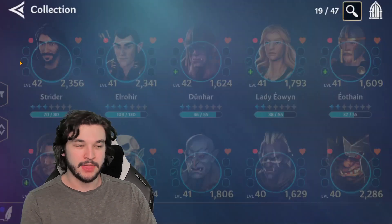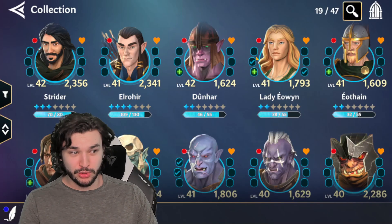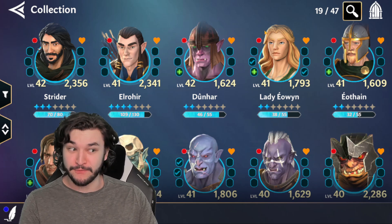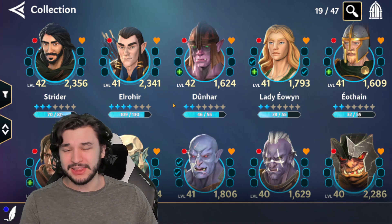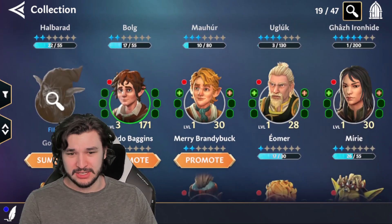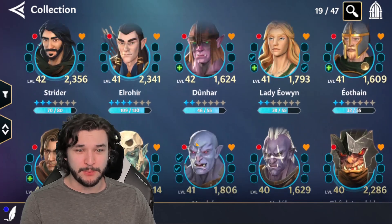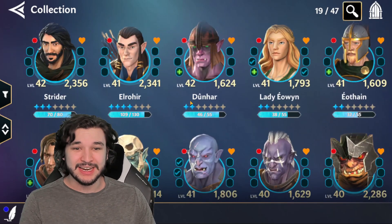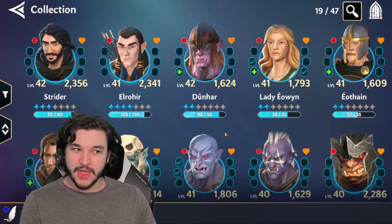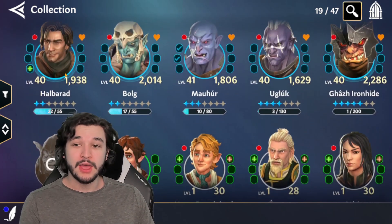My general gearing strategy is to focus light side — pure light side — first. The reason I do that is because I believe my light side team is slightly stronger. If you think your shadow team is stronger, then you should probably focus shadow. For most people, having Eon, Eathane, and Strider — that three-core plus Eomer — is going to be a very nice four-piece combo.